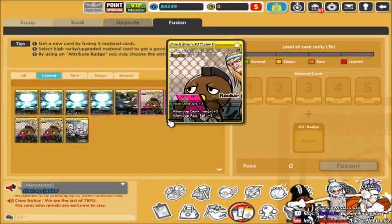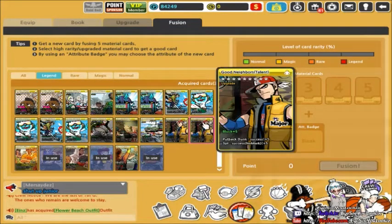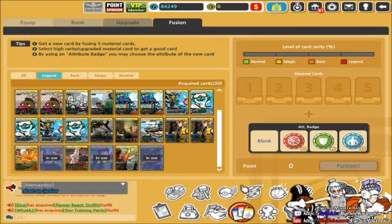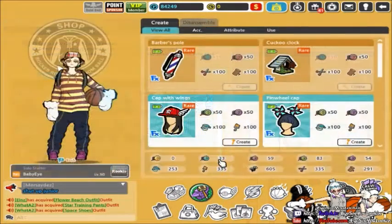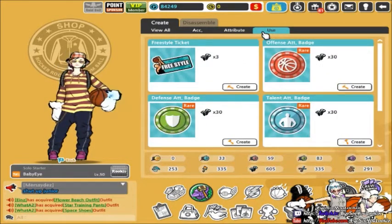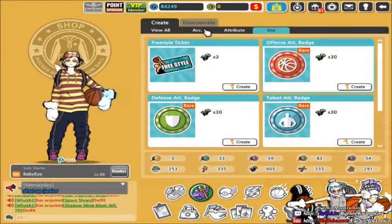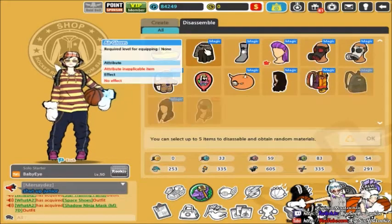Yeah it's whatever though — I still got Blue Eyes, she's still a beast. I should have a lot of legend cards on here as you can see. Now, attribute badges — let's say you want an offense card. These attribute badges can be obtained from events, and also the DIY tab. You can come to the DIY tab and actually make these badges. All you need is 30 screws — these screws right here. To get screws you got to play the game or disassemble some stuff.